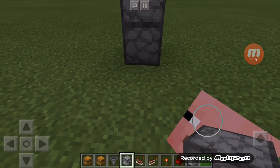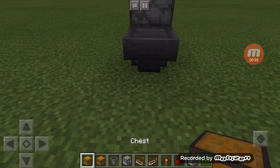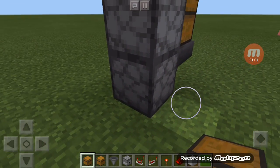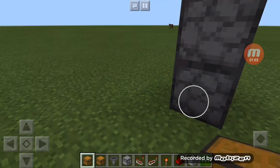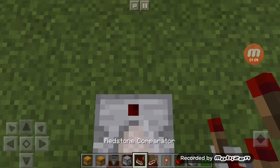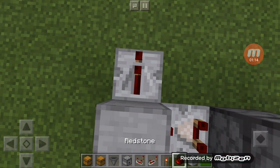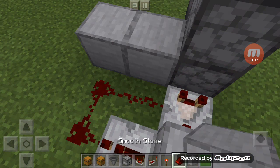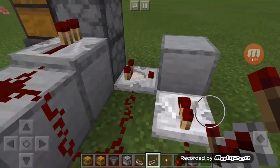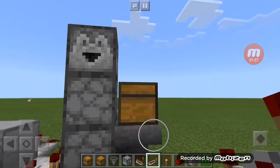Now off the side you're gonna want to grab a hopper and go like that, and then grab a regular chest and put it like that, boom. Now you want to - there we go - put this like that into a block here, a repeater goes there into that right there with the two blocks. That goes there and then a repeater here, no ticks, just like that, boom.